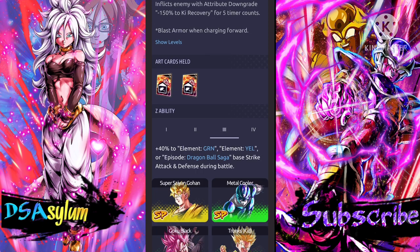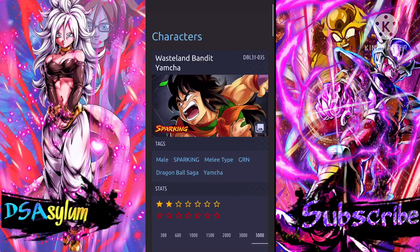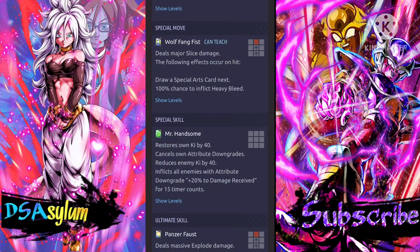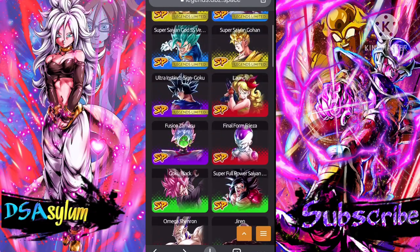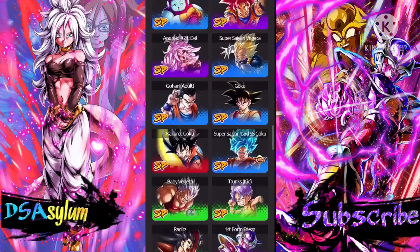He has the same green and yellow Z ability — forget that. Mono colors should honestly be saved for hero units that are only ever going to be used on a bench. I hate mono color Z abilities. But both of these guys seem busted — Launch definitely seems a little bit better, but they're both really good. It really sucks that they're on the banner they're on.